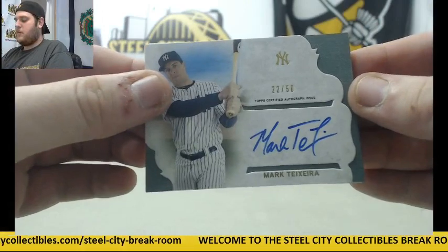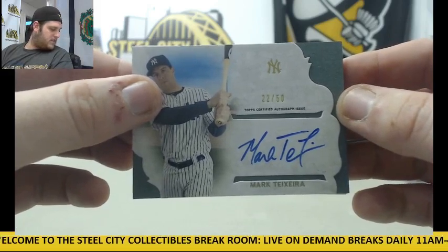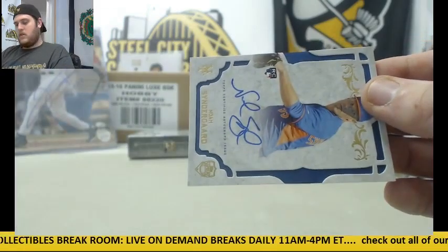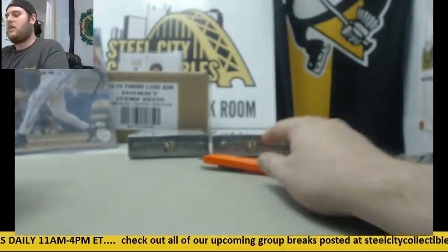For the Yankees: 22 of 50, Mark Teixeira. Mark Teixeira, 22 of 50. And for the Mets: rookie card auto, Noah Syndergaard. Noah Syndergaard, rookie card auto.